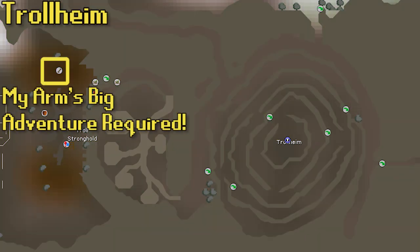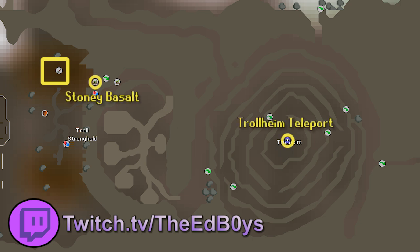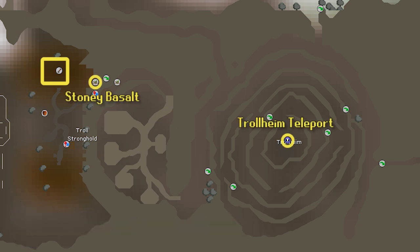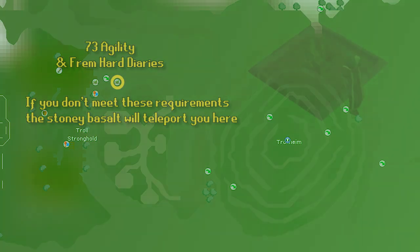Now moving on to the troll patches. First, the Trollheim patch, which can be unlocked by completing My Arm's Big Adventure — this is a disease-free patch. The Stony Basalt is the best teleport for this patch, but using it requires making friends with My Arm, which is a quest further down the road. If you don't have the Stony Basalt, the Trollheim teleport is a great option — you already unlocked it when you did Eadgar's Ruse, which is required for My Arm's Big Adventure. If you use the Trollheim teleport, there are agility shortcuts to help, including a climb requiring 73 agility and the hard Fremennik Diaries. Stony Basalt users need that 73 agility and hard diary done too, otherwise the Stony Basalt teleports you before the obstacle — once you can do the obstacle, it teleports you up top.